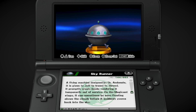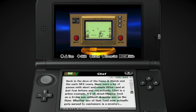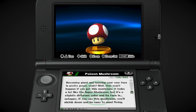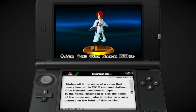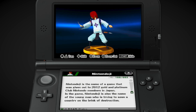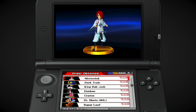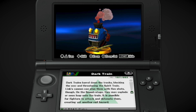Skyrunner from the Mother series, Chandelure, Gulliver, Bonus Fruit, Professor E. Gadd. Then we have the Game & Watch trophies — they have a lot of those. Nintendogie — this is the name of a game given out to 2012 Golden Platinum Club Nintendo members in Japan, and also the name of the young man who's trying to save a country on the brink of destruction. I recognize this character from Smash Ultimate spirits, so that solves a mystery for me. I've heard of this name and now I have my answer — that's where that came from.